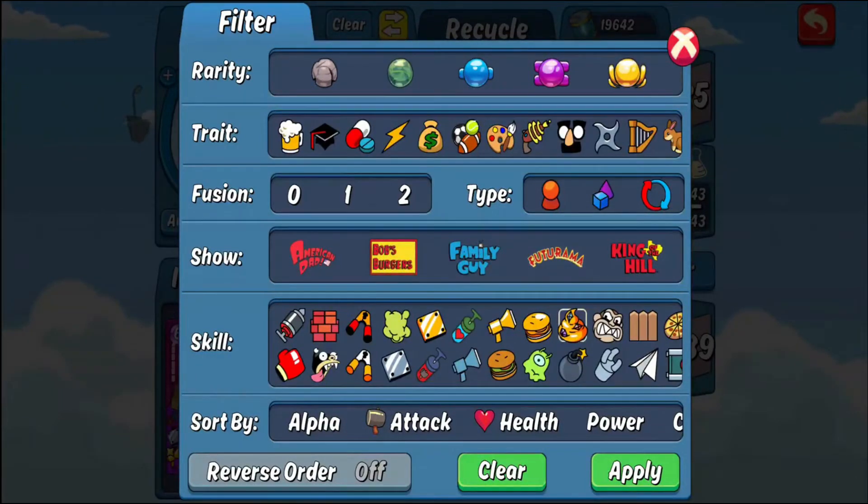Then there's the gold turd ability — I think it's from Futurama. If this ability has a value of 5, it boosts the attack of both the card to your left and the card to your right by 5 for one turn. It doesn't stack permanently, just a one-time boost per turn. The bomb ability is similar — when you attack a card, it also deals damage equal to its number to the cards on either side of your opponent's targeted card.